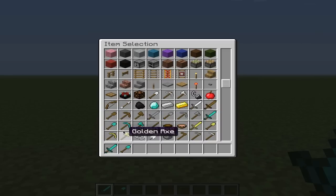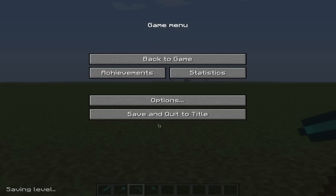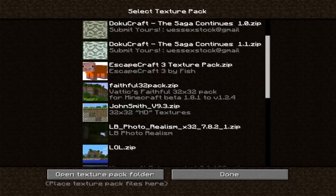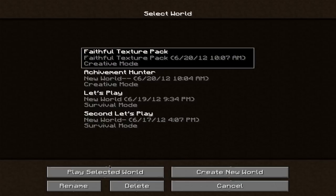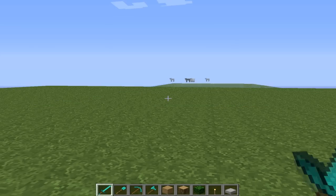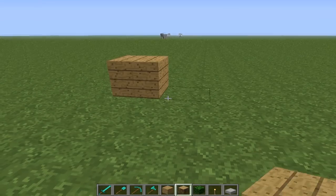Let me just take a shovel, diamond pickaxe, and axe. As you can see, these already look great. Now if we were to go and change it to the base default texture pack, this is what would happen — and look at that, instantly, as you can see, the wooden planks just look so different.